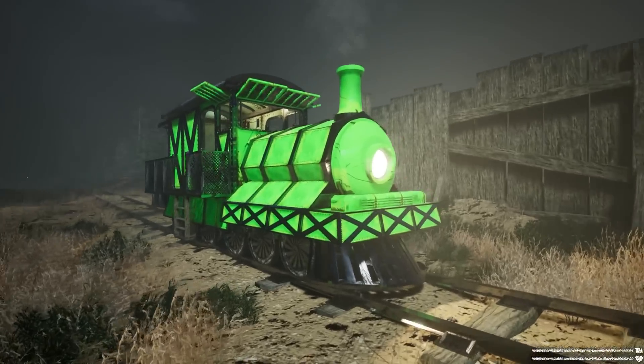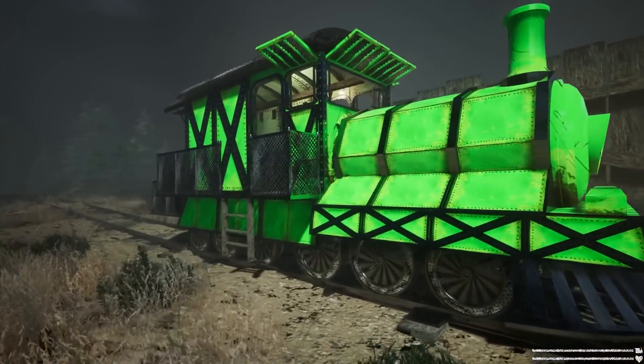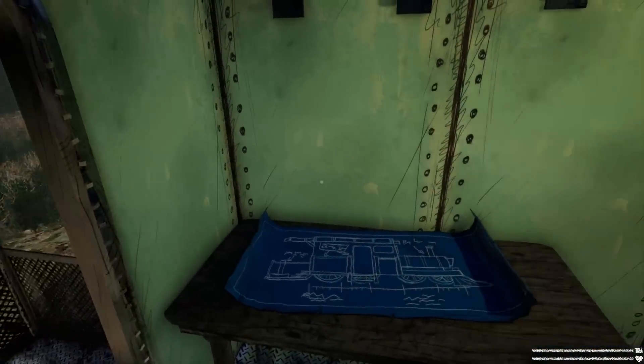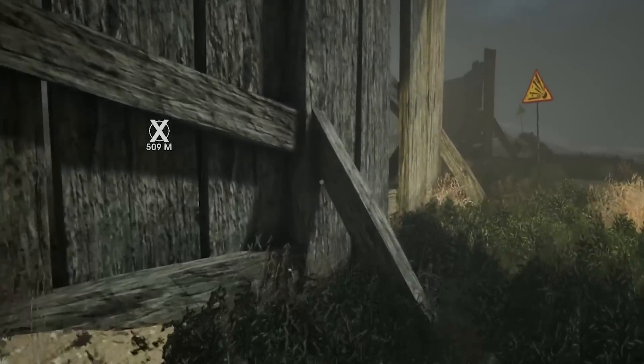Welcome back to Choo Choo Charles. This is my noble steed, the Mighty Pickle. It's this awesome green train that I've upgraded. I've got a really cool gun on the back. We're actually not going to drive it now though.